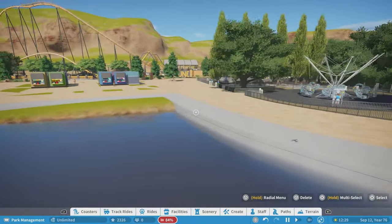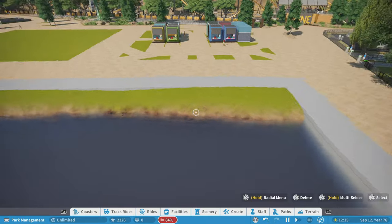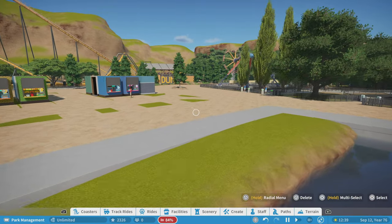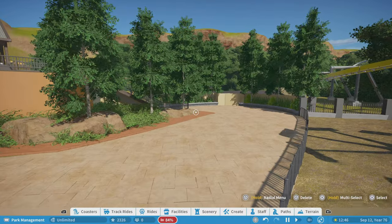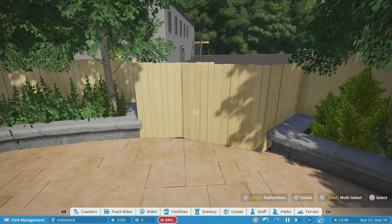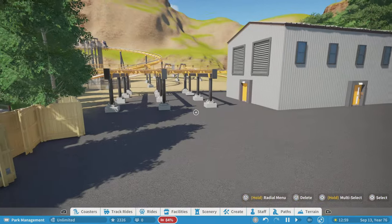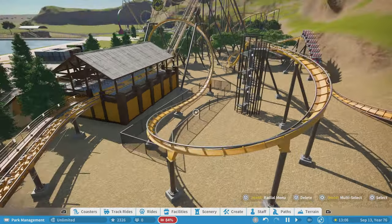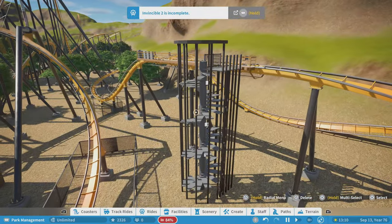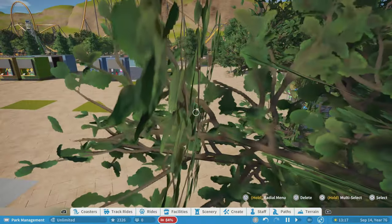There are still a lot of little things to do. Based off some suggestions from people, this area right here is pretty much done — I added in some more trees and some planters to kind of cover up the back of house or maintenance area from guest view and back up this warehouse. I also added maintenance stairs, and I like how this is turning out.